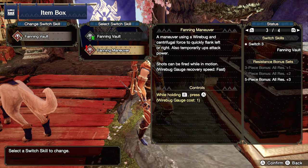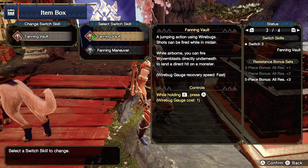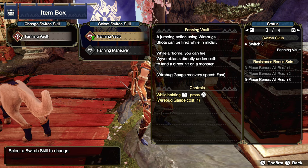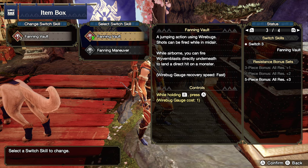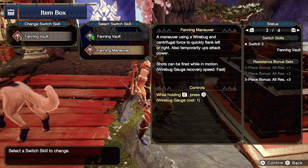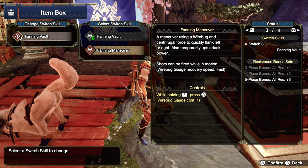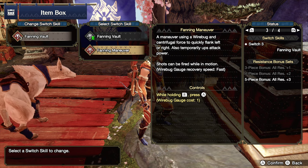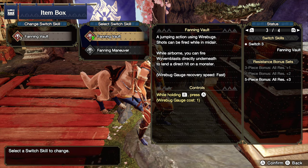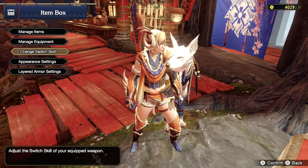So we'll go to change switch skill, and you can see here we have fanning vault and fanning maneuver for our ranged weapon. We currently have fanning vault — a jumping action using wirebugs where shots can be fired while in midair, and while airborne you can fire wyvern blast directly underneath to land a direct hit on a monster. I love this perk, it's so sick. The fanning maneuver uses a wirebug and centrifugal force to quickly flank left or right, and also temporarily ups attack power. Shots can be fired while in motion. That sounds really fun too. Both sound really nice, especially for maneuverability. We'll have to try both of them out.